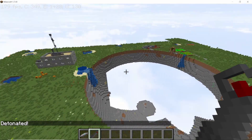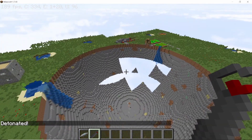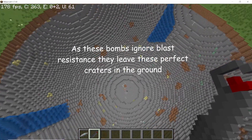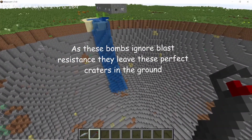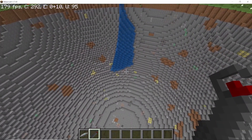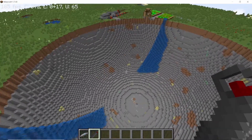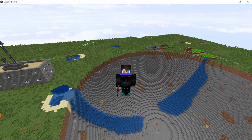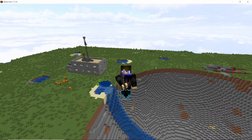As you can see, we have a perfect hemisphere in the ground. Everything inside the hemisphere is totally gone forever. This is what I mean when I say this bomb doesn't take into account any sort of blast resistance whatsoever. Now in order to demonstrate this effect more effectively...